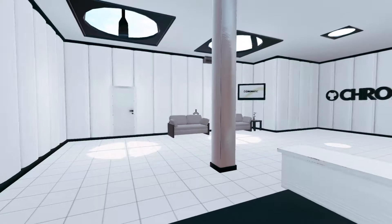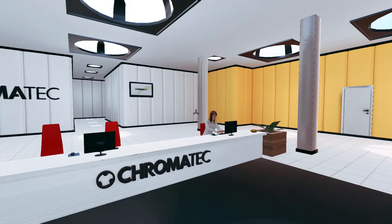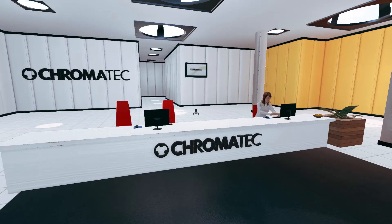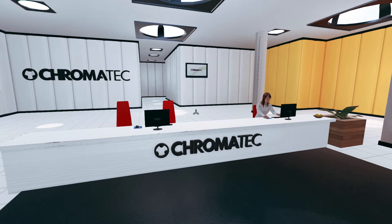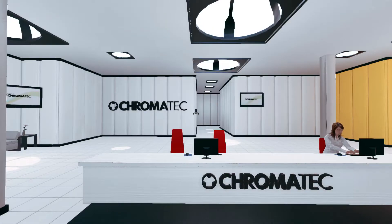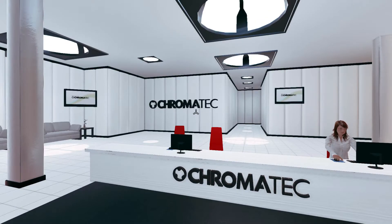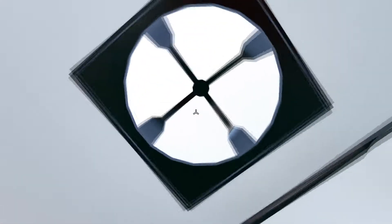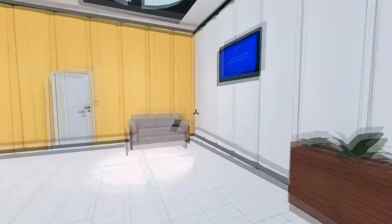'Before we start, we need to test your general mobility. Make your way down the corridor towards the exit door. Note that the exit is the part of the wall that looks different from the other parts of the wall. Also, it says exit.' Interesting. Of course, we're not going to do that — we're going to explore a little bit. That's what I do in these games.